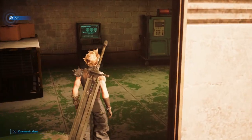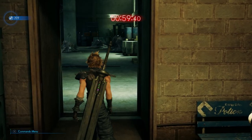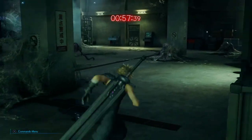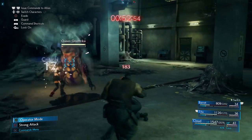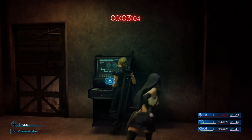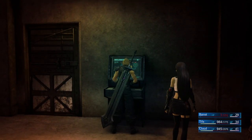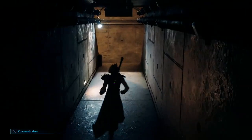Go up the ladder and you'll notice a console — press it and the door to the right will open. You'll get a time limit on screen, and you need to defeat the Queen Grashtrike and the two Century Rays within that time. Once done, there's another control panel on the other side of the room you need to interact with. I just cut it fine but I get it done.